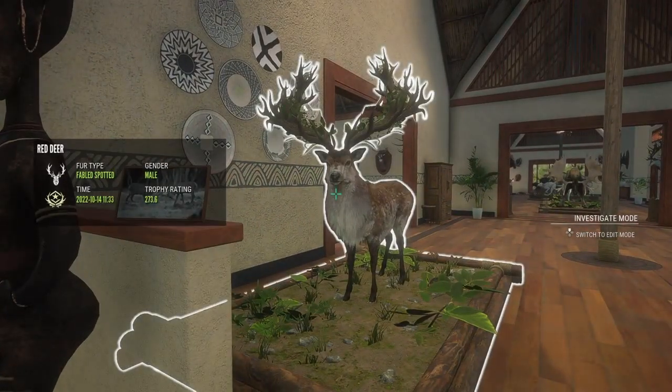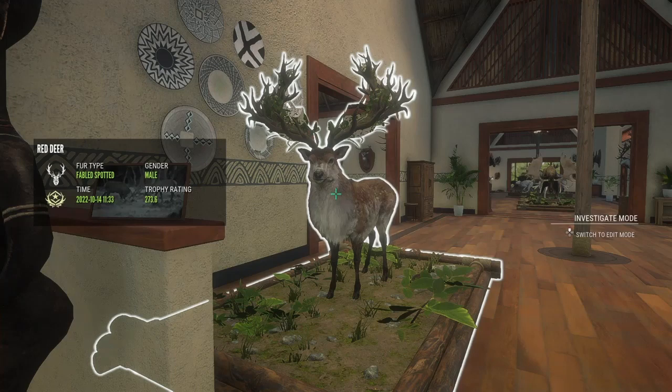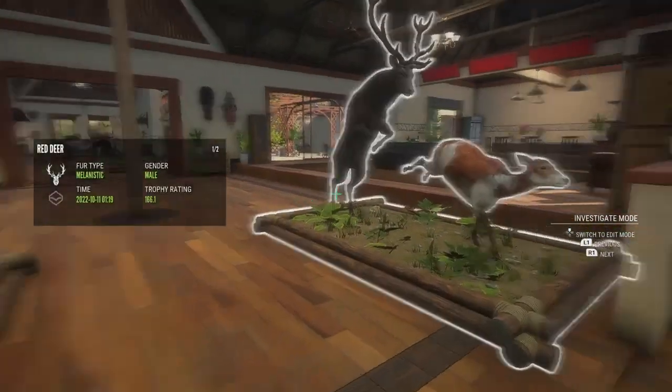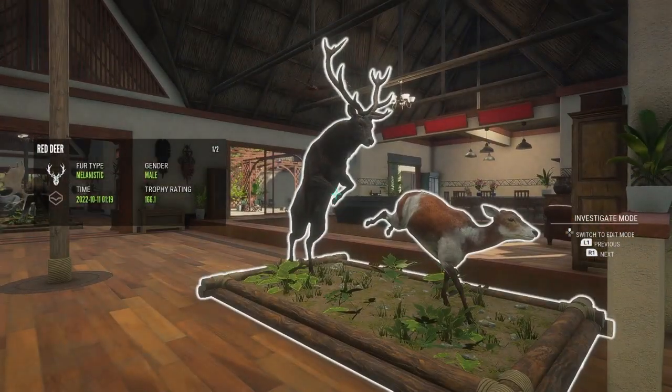Coming up first, we have a great one - Red Deer, the first great one I got in the game. He scored 273.6. He is huge, and one day I'd like to go for another one if they add some variations to the fur types. I did end up with a lot of diamonds and rares on that grind. These are two of them: a piebald hide and a melanistic.